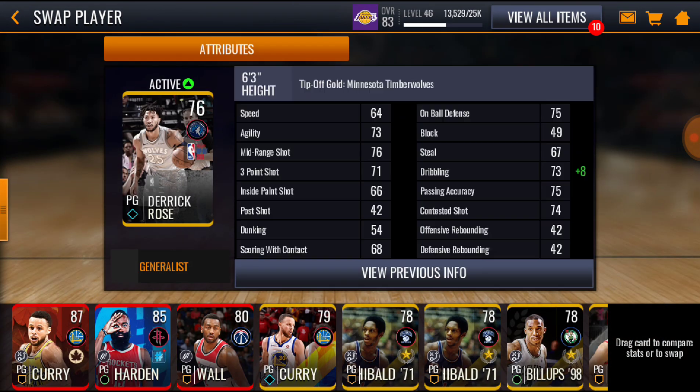Yeah guys, this card is actually pretty good. Here are his stats: 64 speed, 73 agility, 76 mid-range, 71 three-point shot, 81 dribbling due to the plus 8 boost, 67 steal, 49 block, 75 on-ball defense. Decent stats for a 76 overall card — with 71 three-pointers he's not gonna make every single one, but he's gonna be splashing threes. Pretty good card, especially for a gold card. Derrick Rose going crazy! See you guys in the next one — NBA Life for life, I'm gone.